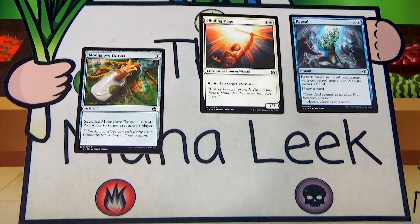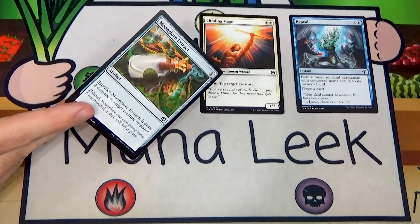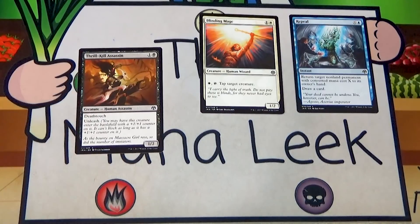Moon Glove Extract is pretty bad — three generic mana artifact, sacrifice it to deal two damage to a creature or player. It's very similar to the Dragon Vial from Khans block. Not great. If you really desperately need an artifact for some reason, maybe, but there are so many better cards — I would generally not play this, let alone first pick it.